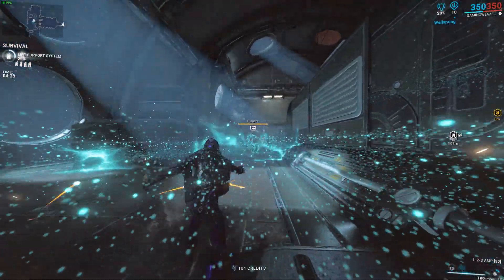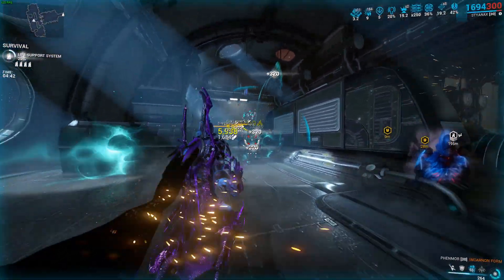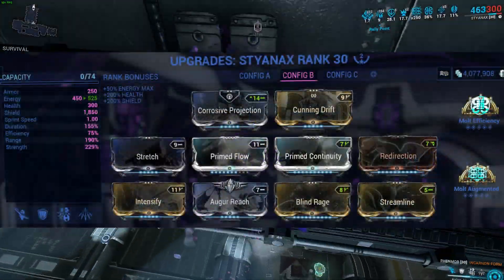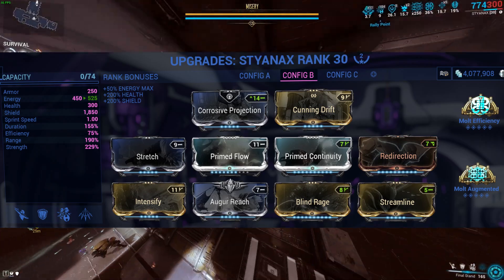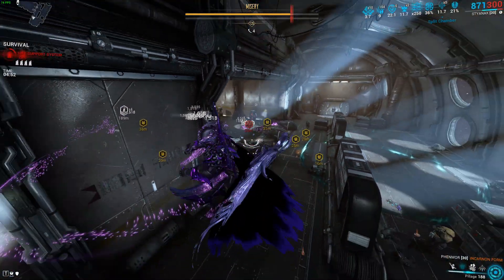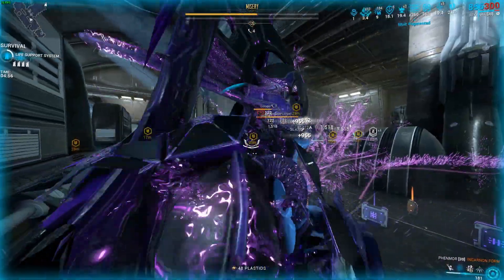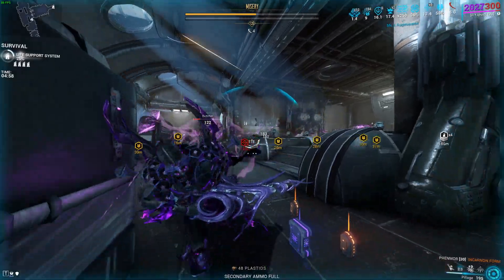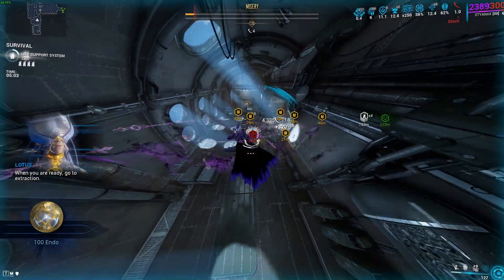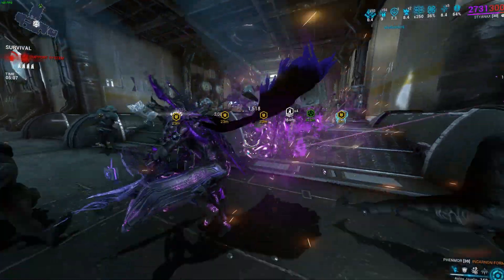This build is a little changed up — a little more power strength, a little less range, a bit more duration, and the same arcanes. With pillage, Styanax is amazing — I love and adore this build. I'm using the Fenmore as my primary and I'm shredding through everything; you will see me shred through the acolyte and enemies like it's nothing.